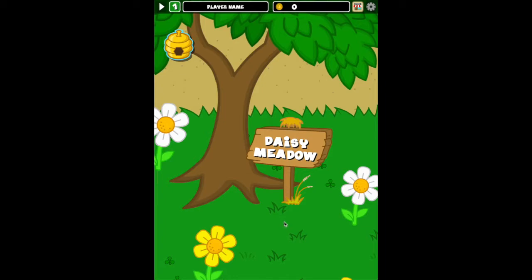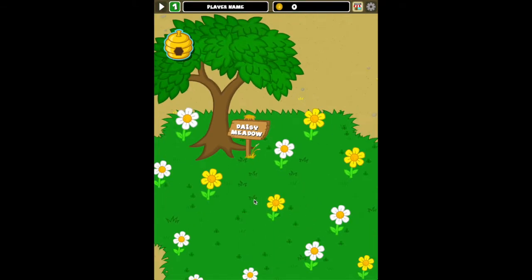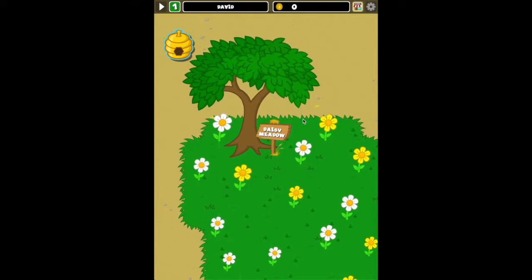We start out in a little meadow with flowers. You can use your finger to drag around and look. You can pinch and zoom in and out. And if you click on a flower, it sends out little bee minions to pollinate these flowers.